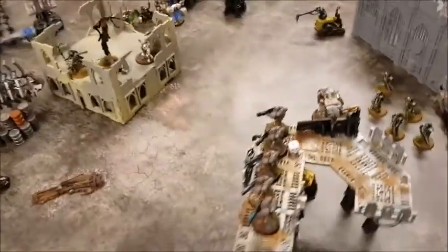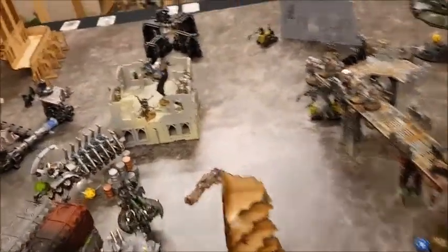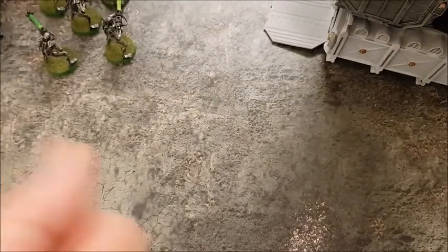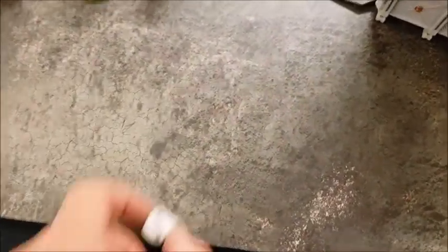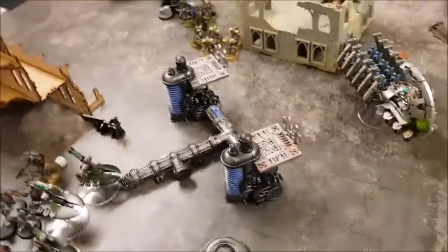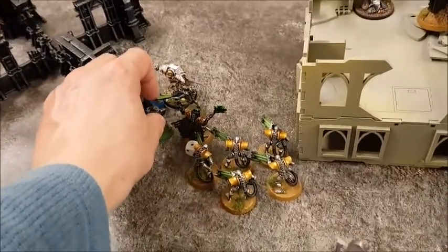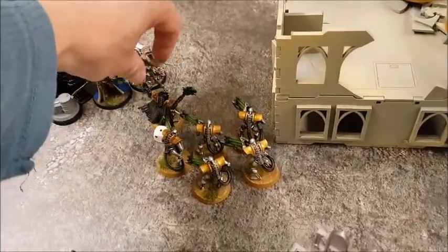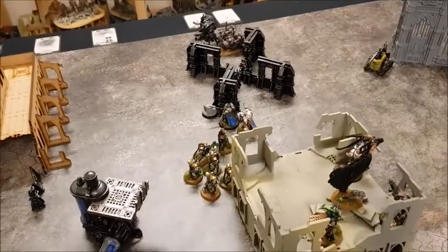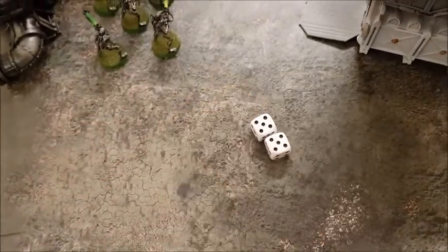Psychic phase: casting Smite onto the Necron Warriors — goes off on a seven for d3 mortal wounds, rolling two, which takes out the last two Necron Warriors. Then casting Might of Heroes onto the Chapter Master — goes off on a six, needed ten, so command point re-roll needed.